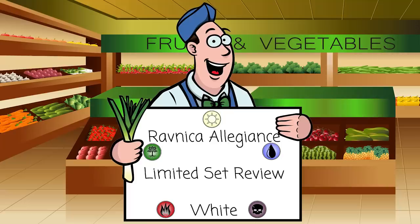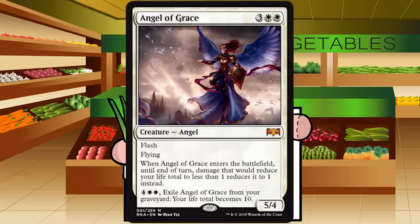Without further ado, let's get into the first card of white. Up first is Angel of Grace. Angel of Grace is three white white for a creature — Angel at mythic. She's a 5/4 with flash and flying. When Angel of Grace enters the battlefield, until end of turn, damage that would reduce your life total to less than one reduces it to one instead. You can also pay four white white and exile her from your graveyard to set your life total to 10.